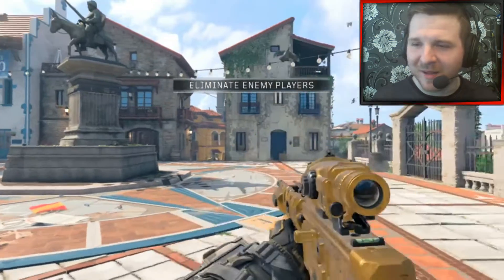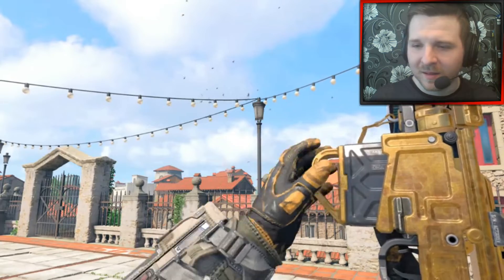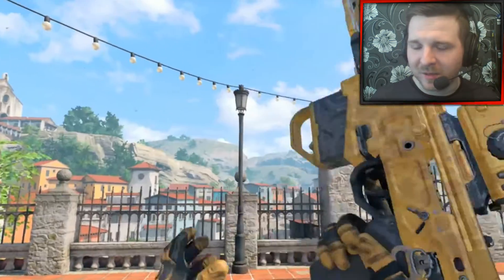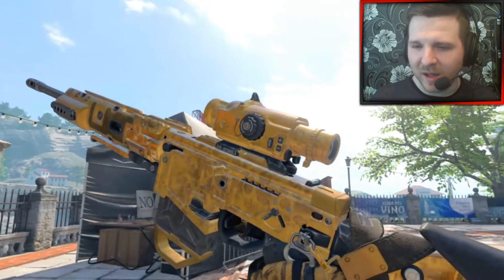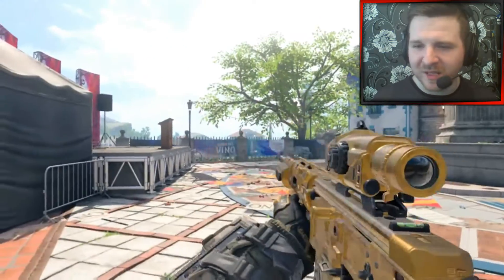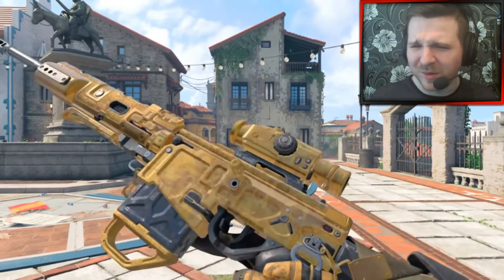Let's see what this weapon looks like in gold, my friends. It looks absolutely beautiful. I do like the gold camo in this game, and it has this special effect as well — when you're killing people in multiplayer, you get this proper thunder-y sort of purple lightning theme with it, which is so good guys.